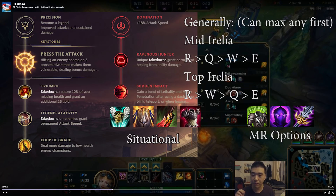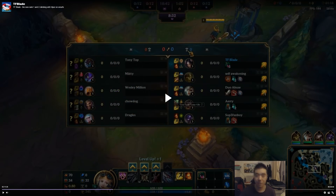For defensive AP items at the very end, there's Maw of Malmortius, Spirit Visage, and Adaptive Helm. For skill order, you generally want to max W first if you're in top lane, but in mid lane he likes to max Q first. In top lane you tend to auto attack a lot more so W's true damage kicks in. In mid lane he goes Tiamat first for wave clear and burst, maxing Q for lower cooldown so you can dash more often.